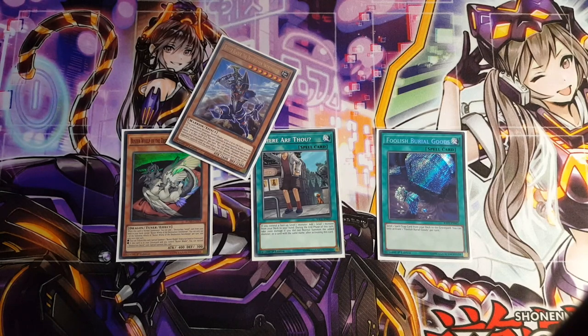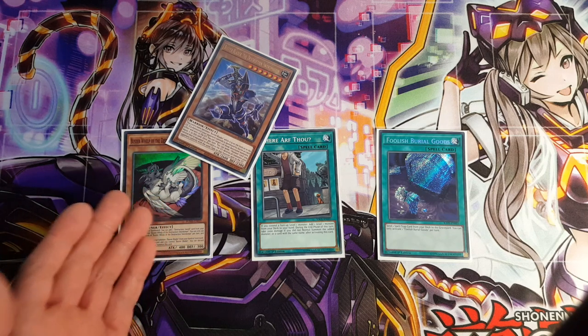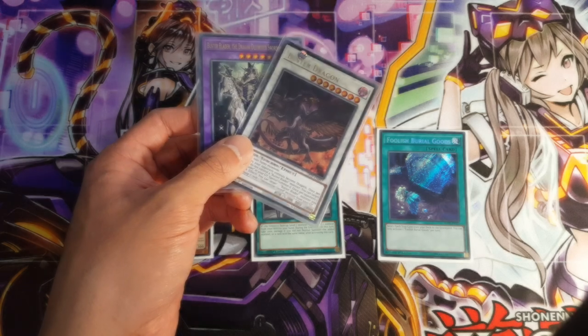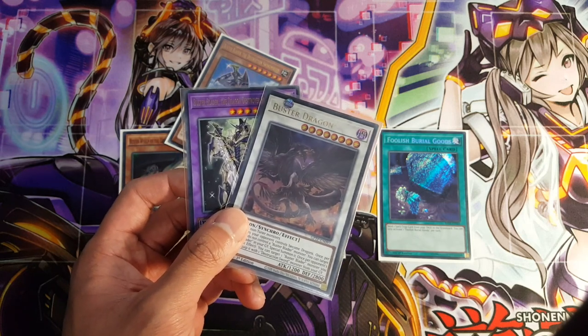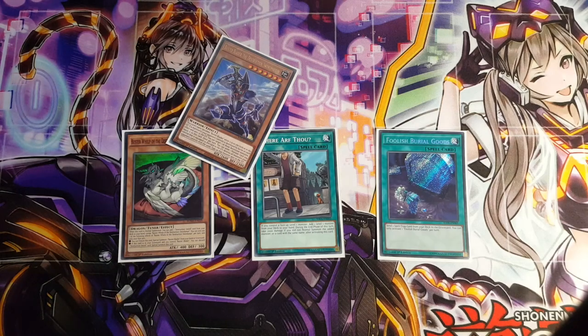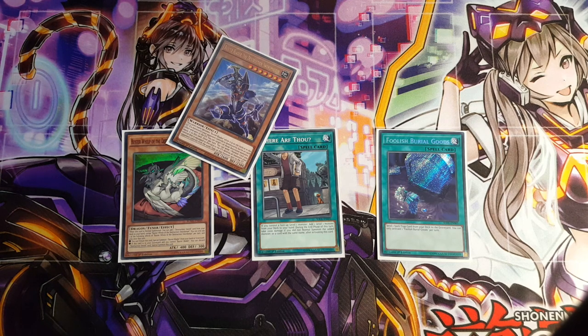Another weakness is that if you don't draw into enough of your Destruction Sword cards, you won't be able to discard with your Buster Whelp's effect to special summon it back out. Furthermore, you can't even go into your main core strategy of the Destroyer Swordsman and Buster Dragon, because bringing out one of them isn't really too amazing — whereas bringing out both is obviously the ideal move. The final weakness I want to emphasize is that this deck breaks a lot. As consistent as I could make it, there are several cards that won't necessarily synergize with one another, so if you draw into the wrong cards you won't be able to play — but that will be explored more in depth in the actual Test Stand videos.